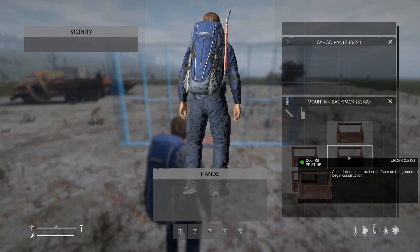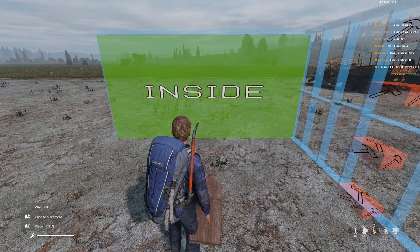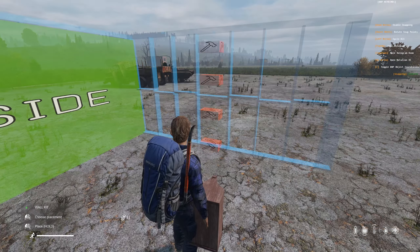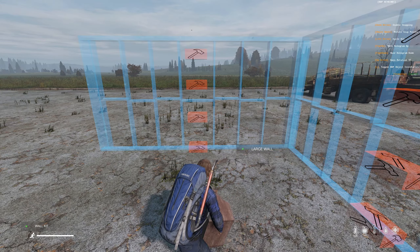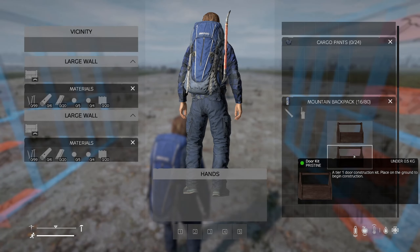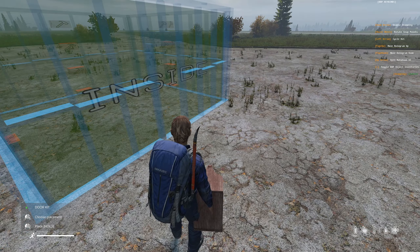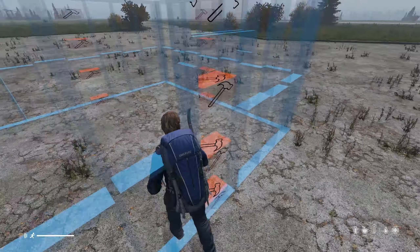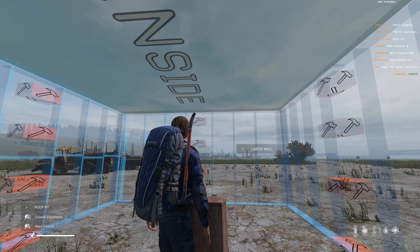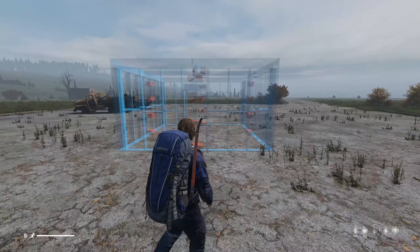Make sure snapping is enabled by pressing the down arrow. Place the second wall kit in your hand. Click and scroll wheel to cycle through the snapping options. This can sometimes be a little tricky and you may have to redo this process a few times to get it right. Once the wall is correctly snapped, hold down left click to place your second wall. Then place your third wall, followed by your door kit in the available opening.